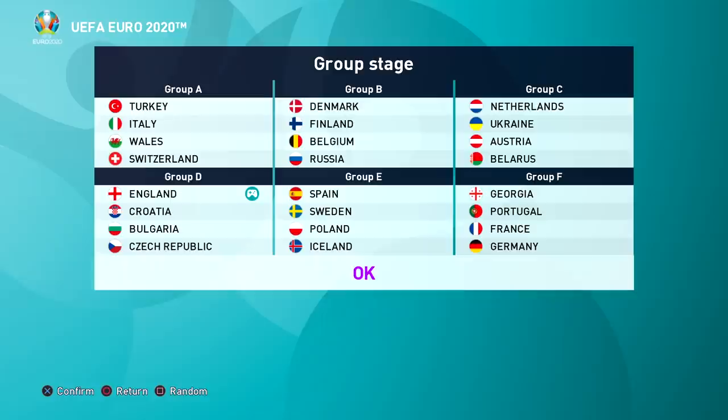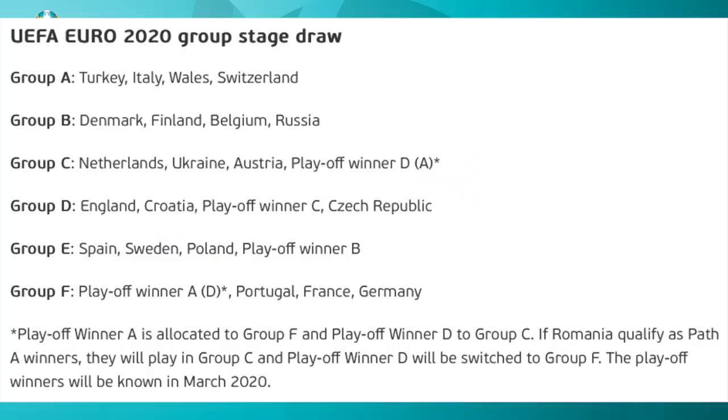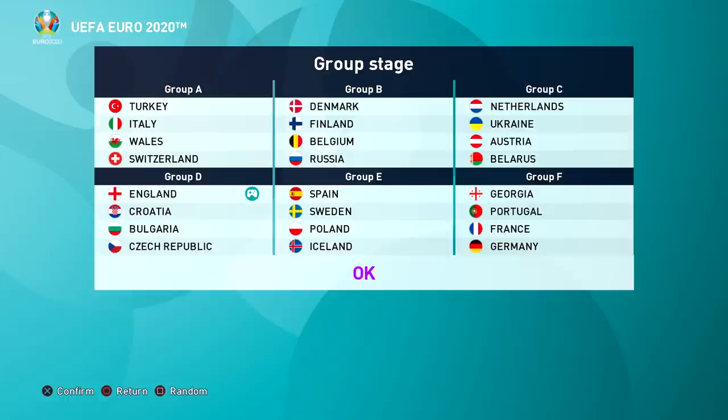It's similar to the FIFA 18 World Cup DLC where you can randomize groups, replace teams, and put in exact teams you want to see in the group stages. There are a few nations appearing in the group stages that haven't really qualified in real life yet - there are playoffs that need to happen in certain groups like Group C and Group D. That's why you see Bulgaria in Group D as a placeholder. The teams already qualified are in the tournament mode and you can always replace them anyway.